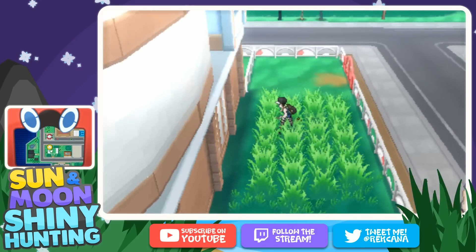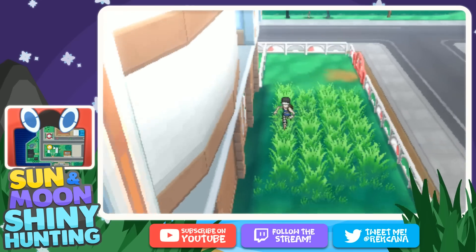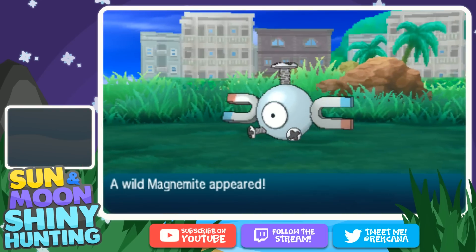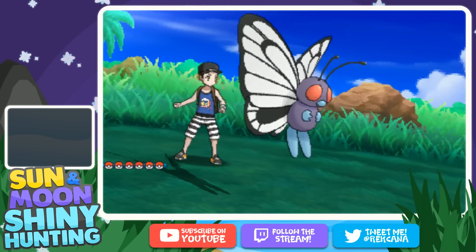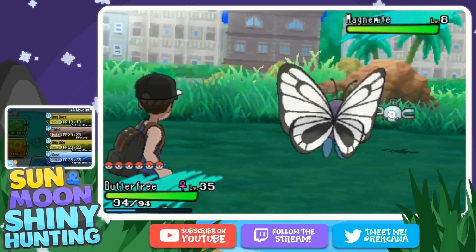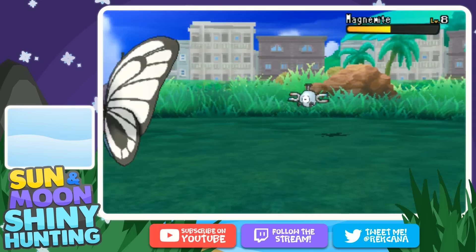I'm going to try to get a Magnemite encounter, which is what we're looking for today. There we go — Magnemite! Remember, this is a 5% chance. Compound Eyes is going to make our odds a little bit better. Let's see if we get it on the first try; if not, we will SOS for a little bit and see if we can steal one. Fingers crossed.